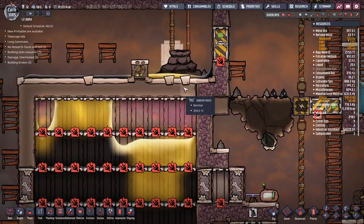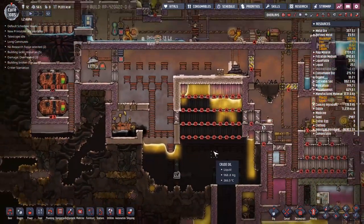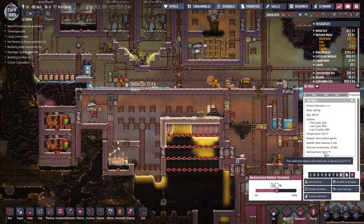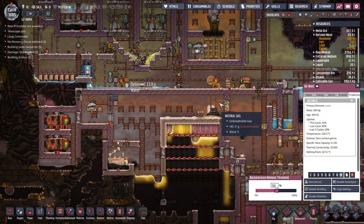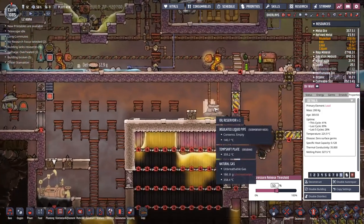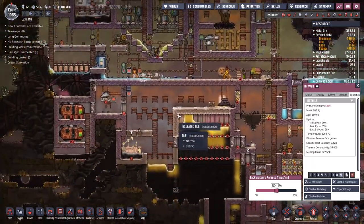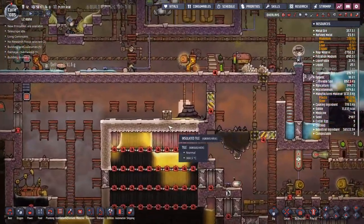This is where the temperatures come up and through. Maybe we can also replace these and that might help. The melting point is 327.5 degrees — what's the gas around here? 340, I just saw. No wonder — the tiles underneath are 360. Yeah, yeah. This is how it's happened. I'm going to try also moving this gas element sensor up one and see if that does anything better.